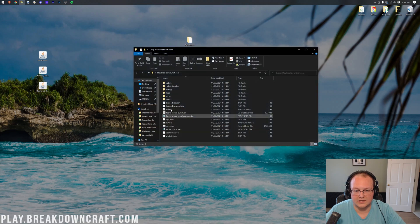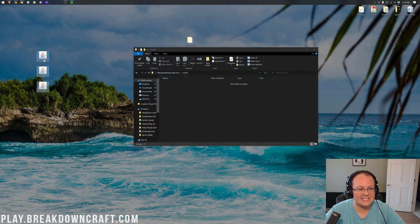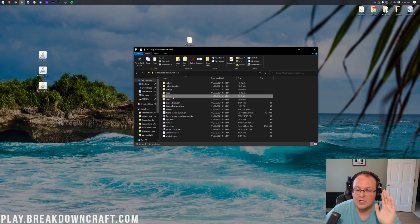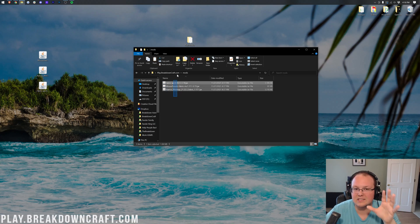Grab the downloaded mods from your Downloads folder and drag them to your desktop. We're in our main server directory and we have a mods folder. Open that up, then select all the mod files on your desktop, right-click, click Copy, then right-click inside the mods folder and click Paste.